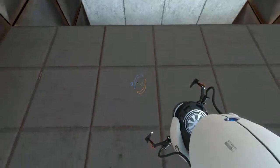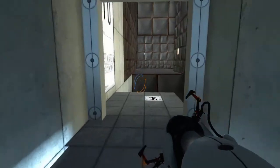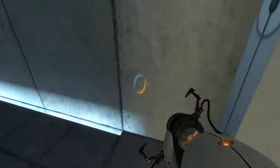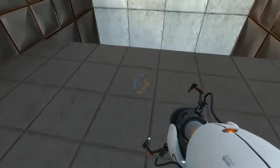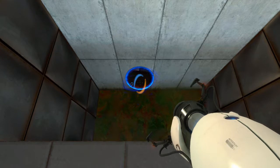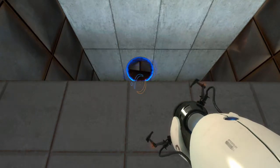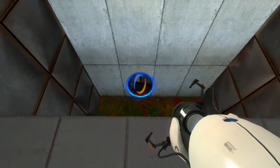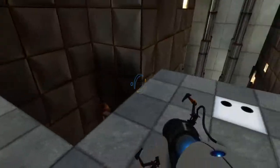I died — I was hoping I wouldn't do that. So I didn't put the orange portal over there far enough. What I'm doing essentially is putting the blue portal down at the bottom of the wall as far as I possibly can, and then basically jumping and hugging the wall. If you keep pressing the W key or forward key, the game will automatically latch on to the portal, allowing you to go through.